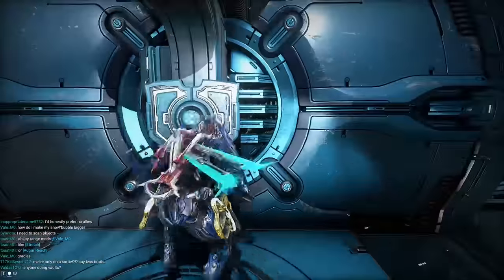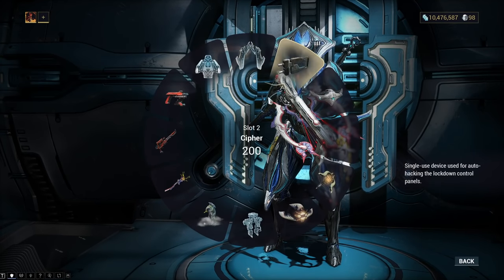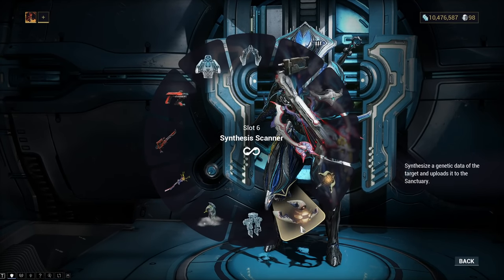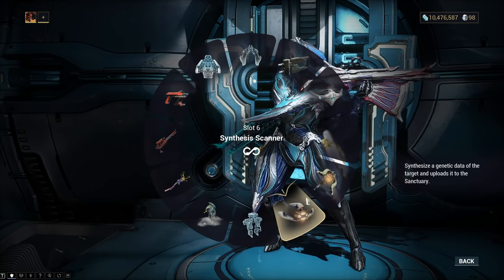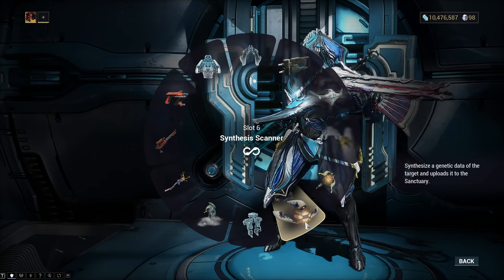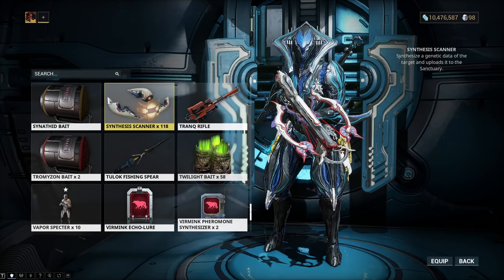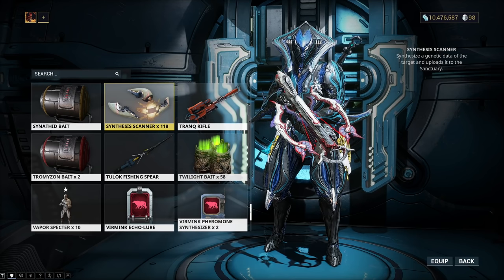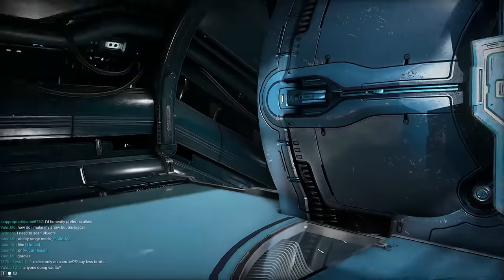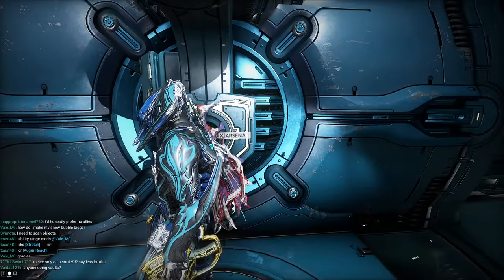I'm going to show you first off what you're going to need. Obviously, you just need an Invisibility Warframe and the Synthesis Scanner. I would recommend first upgrading the Synthesis Scanner in order to have unlimited scans, and then any of the other upgrades are good too, like faster scans, so you can get more Cephalon Samaris Rep per hour. You'll easily be able to max out in less than 10 minutes if you're good at it and everything's fully upgraded.